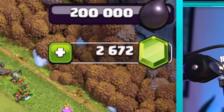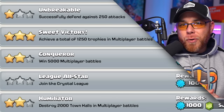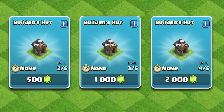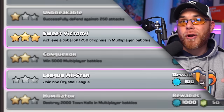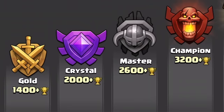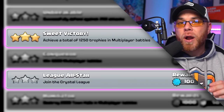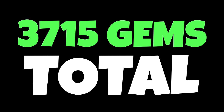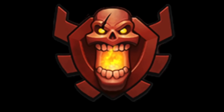We're up to 2,672 gems for free! For newer players trying to unlock the fourth and fifth builder: if you are town hall seven or eight, there are two achievements you should focus on completing by trophy pushing — Sweet Victory and League All-Star. By completing these, you should get around 3,715 gems by reaching Champions League.